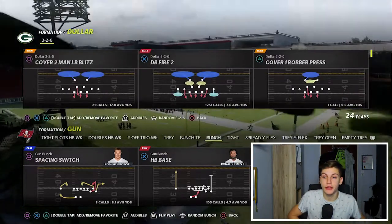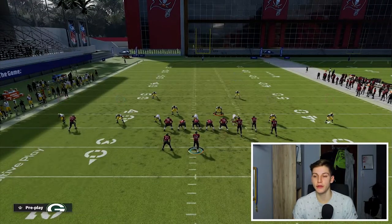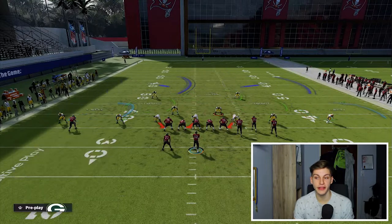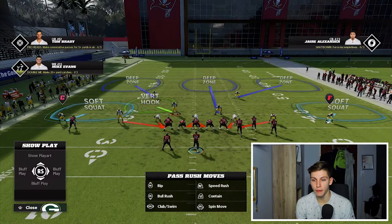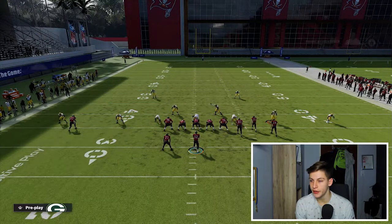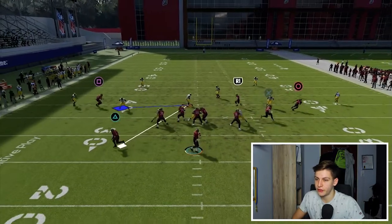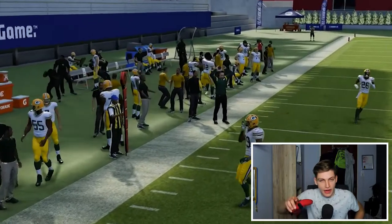I'm going to come out in DB Fire Two. Let's go baseline press because that's what we do in Dollar. We're going to do the same thing on the back side. Now we have to be careful — this guy on the left does not get in the middle third, but this guy does. I want to make clear this is not the defense I would run. I'd put this guy in a vertical hook, and this guy in a vertical just like that. Both of the slot cornerbacks are in verticals now. This is how the coverage show will look. We just have the coverage, and this is something you can do out of a lot of formations.